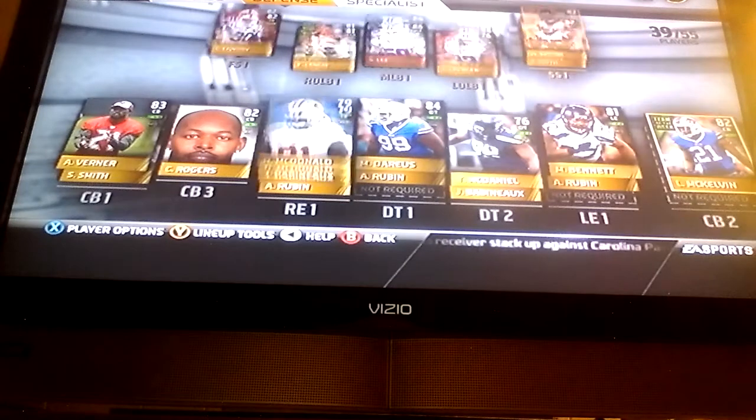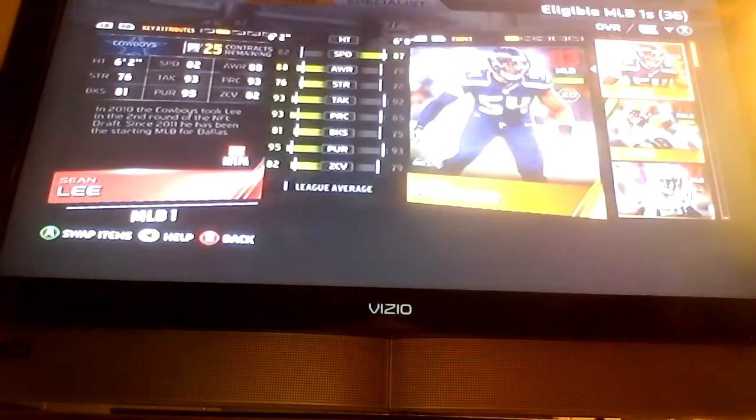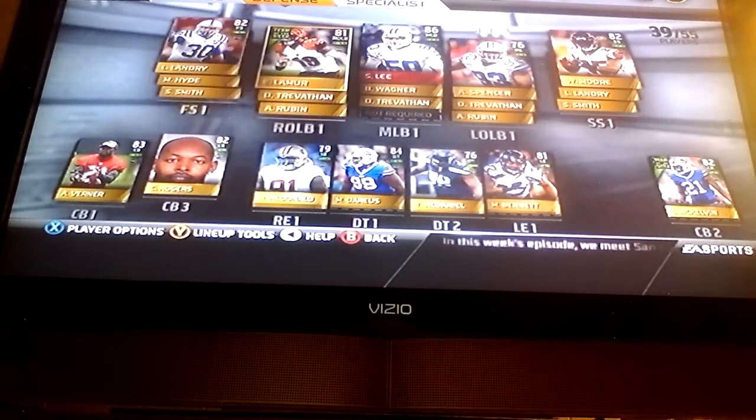Defense — I got my first Elite. Well, I have other Elites but I sold them. This is an Elite that I'm going to sell, but for now he's here. 86 middle linebacker Sean Lee. He has 78 catching, which is good catching for a linebacker.